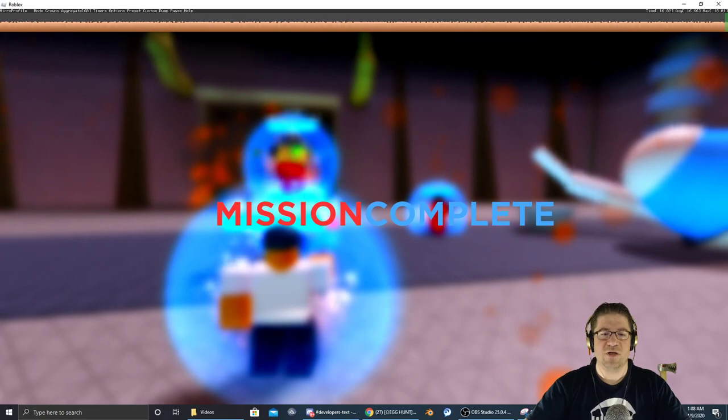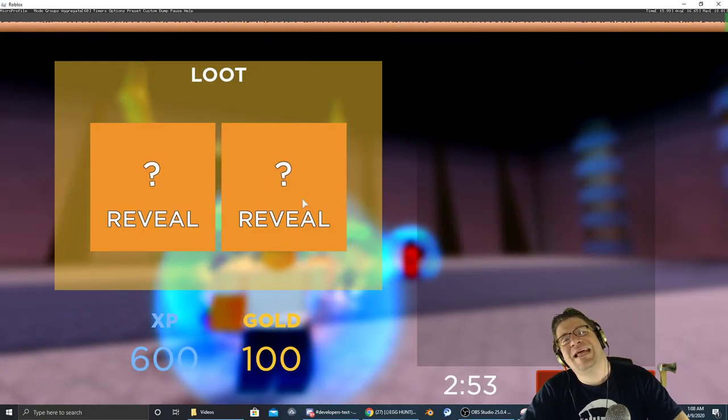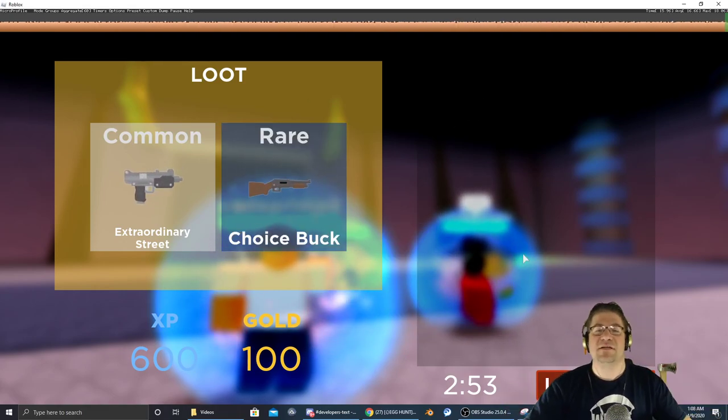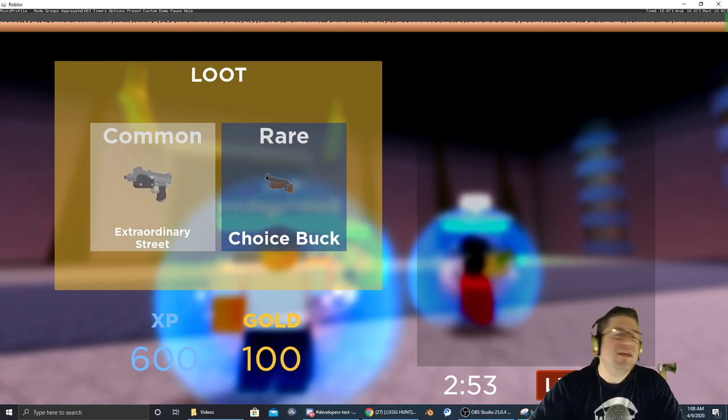Mission complete. Once you're done with this, you should get a little pop-up just like this. It'll tell you what your loot is, and you should get the egg. It'll be a little badge that'll pop up down there at the bottom. That's all there is. Don't forget to like, comment, subscribe, and stay tuned for more.